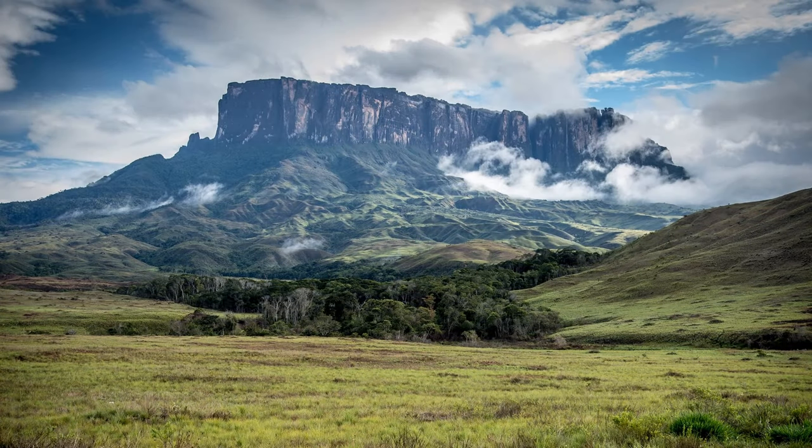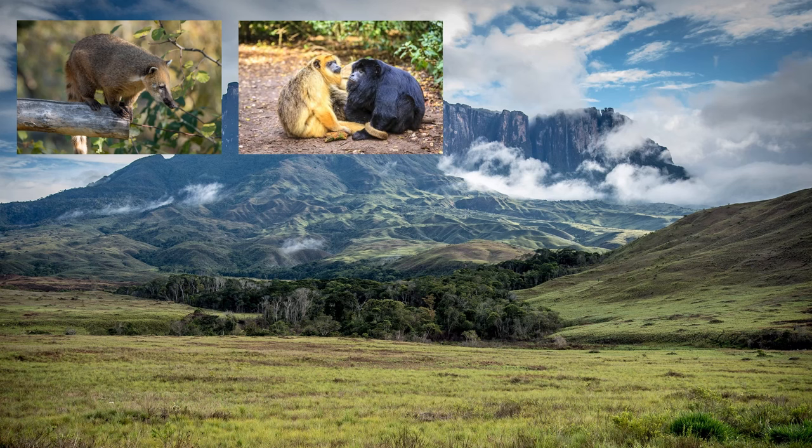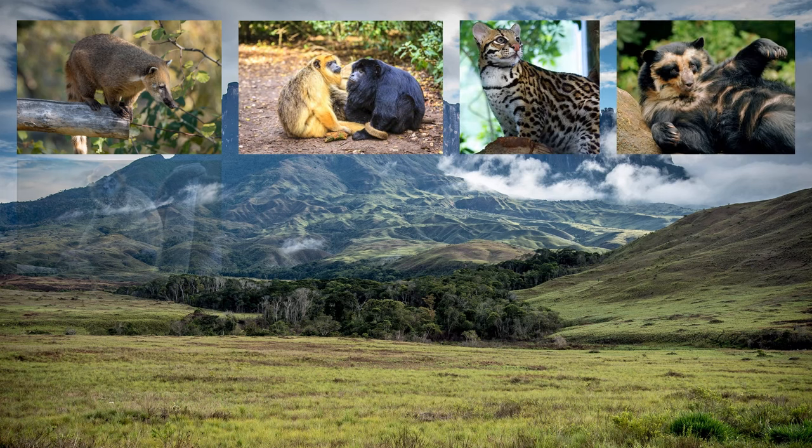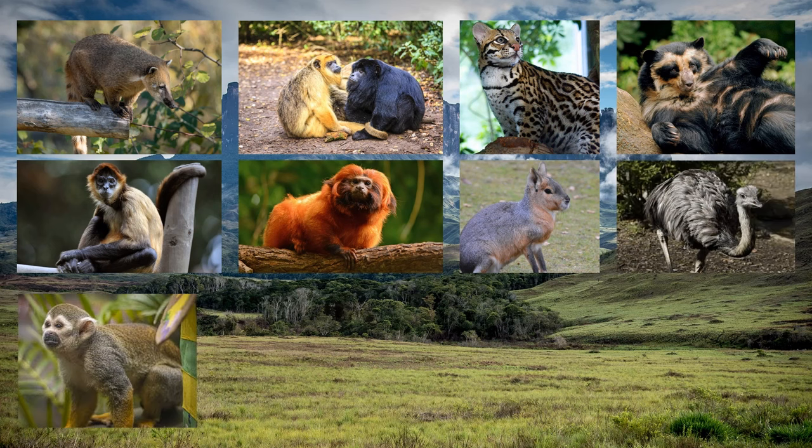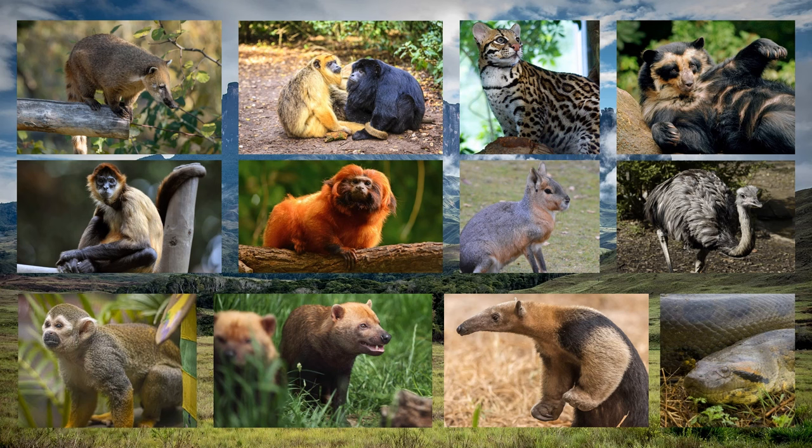Coming up first is South America, easily the least represented continent in the game — except for Antarctica, but we're not talking about that today. South America has a lot of different species and it's a very diverse continent, so I've narrowed it down to 12. Some of the more obvious picks are the South American coati, the Black and Gold Howler Monkey, the Ocelot, the Spectacled Bear, Geoffroy's Spider Monkey, Golden Lion Tamarins, Patagonian Maras, Rheas, Squirrel Monkeys, Bush Dogs, Tamanduas, and the Green Anaconda. All of these species would round out the continent very well, giving us a variety of primates and other animals. The Green Anaconda is easily the best exhibit animal to pick.